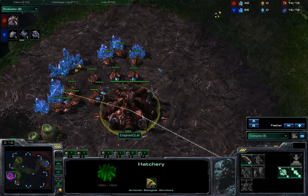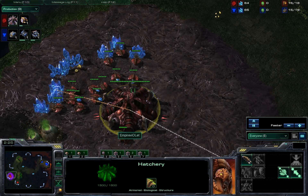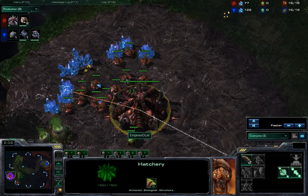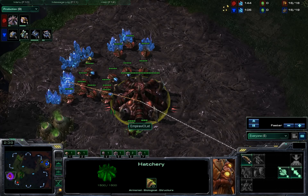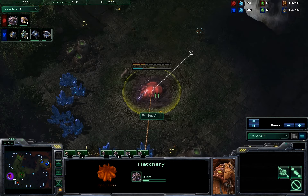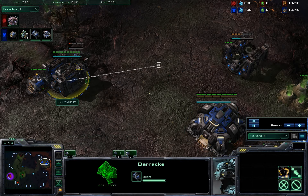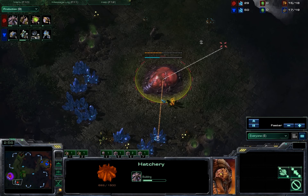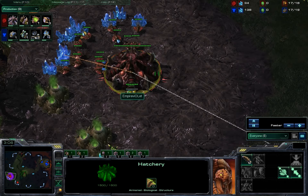So last game, for those of you who did not check it out, you should go watch right now — it's Empire Violet versus EG DeMuslim Game 1 on Tall Dream Altar. In that game, Violet went for a pretty aggressive build — it's the kind of build that can end the game, or you can transition out of it if you do some damage, and it happened to just end the game. So we'll have to see whether Violet does that same build again, or whether he goes straight for the big macro style.